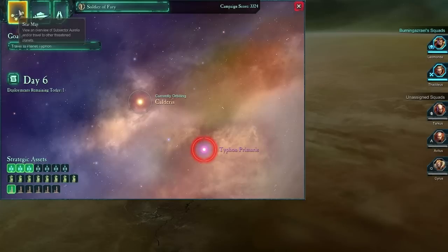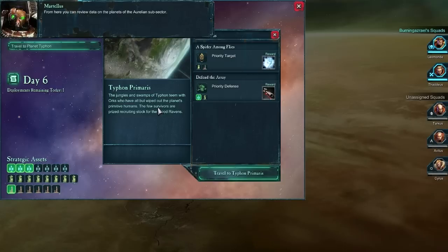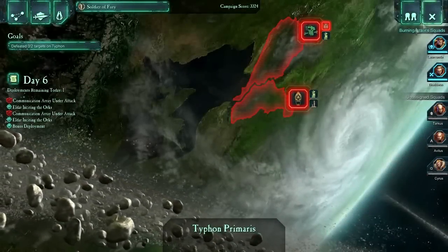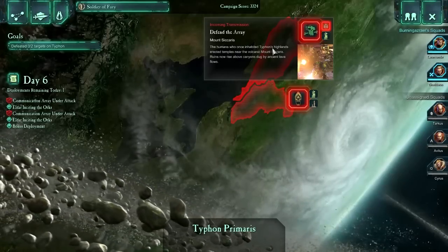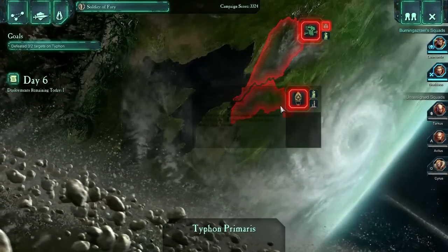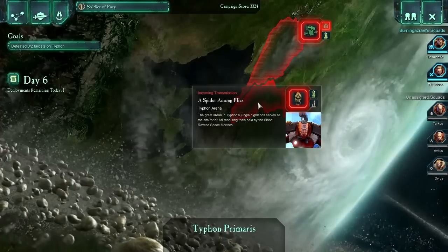Sounds pretty sweet. Let's go to Typhon Primaris. There's us jumping through a super awesome warp gate. I wonder what that feels like if you're inside the ship. Let's look at our deployments. We've got two targets on Typhon: the first is to defend an array, and there's also what looks like an assault on an automated foundry. I may go for the foundry — it allows us to deploy multiple times in a day if we can stack enough of them. That's probably going to be our deployment.